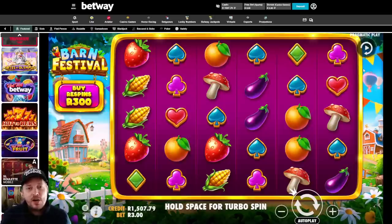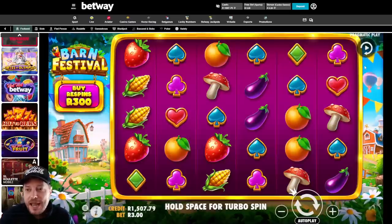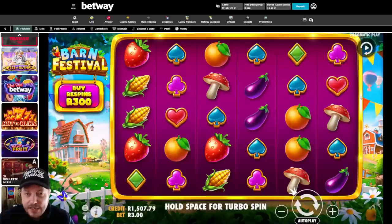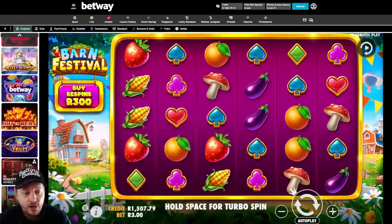How's it, punters, welcome back to BSB. After my last Barn Festival video, a lot of you guys said you've got it over on Betway, and in fact you do. In my last video I checked over on Hollywood Bets, I checked on SuperBets, then I checked WSB and it was there. Betway do have it though, but it's a little bit difficult to find because they don't have that Pragmatic Play lobby which allows you to search for the game, so you have to kind of go manually, like they used to have it on Hollywood Bets.